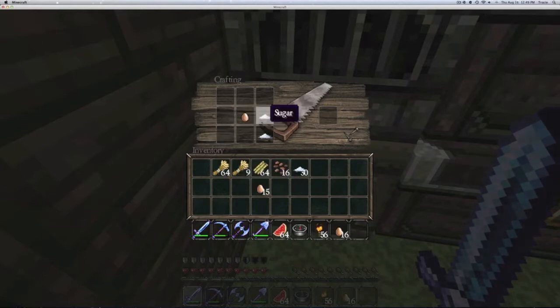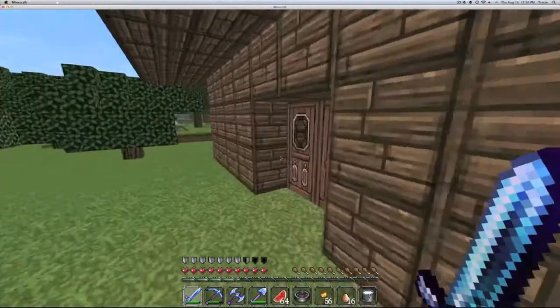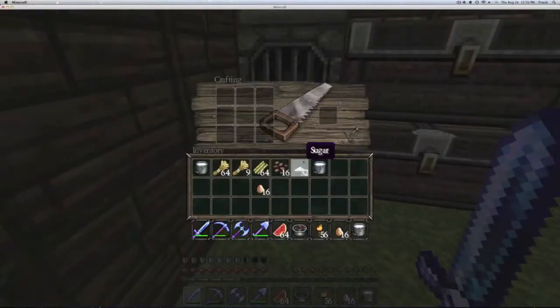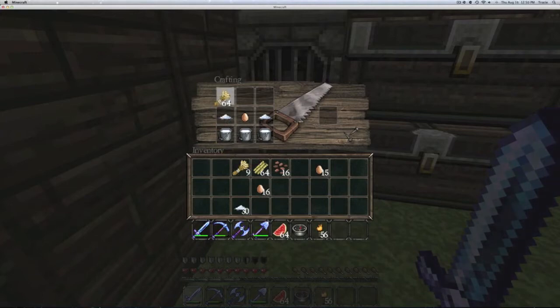Oh no, we need milk. Be right back. Okay, so I got milk. Now we just need milk on the bottom, egg, sugar, and milk on top — like that.